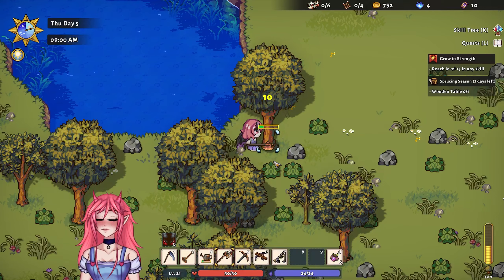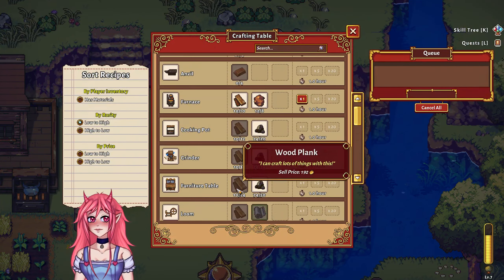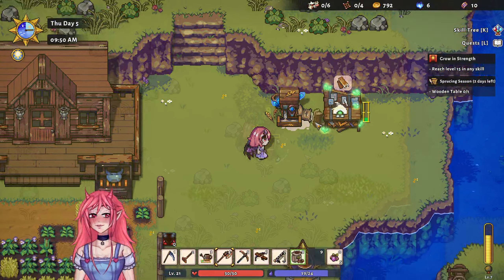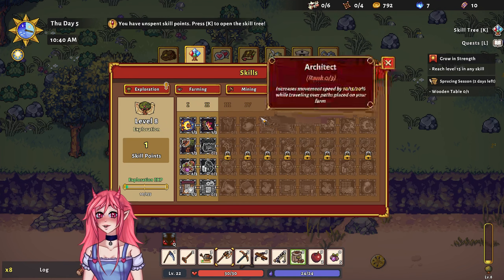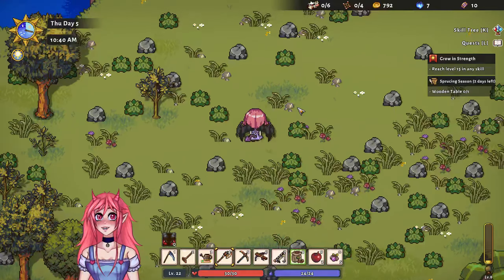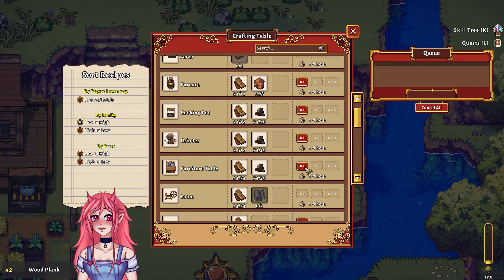All right, let's chop some trees. We need to use this for the furniture table. We need to make some wooden planks — we still need some more wood though. Looks like we leveled up in exploring through chopping down trees. Definitely going for movement speed — I'm an impatient person so I like moving around speedy. After this we should be able to make our wooden table — or at least the furniture table.